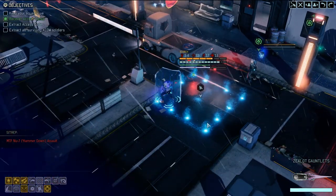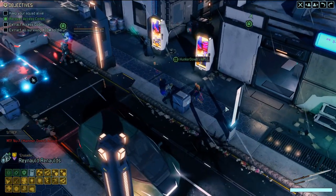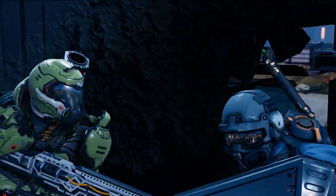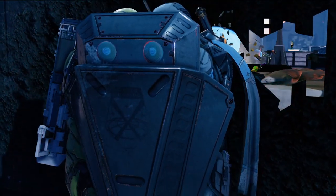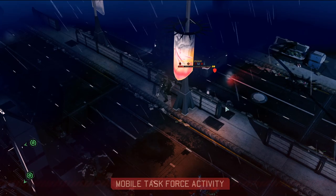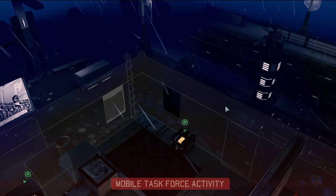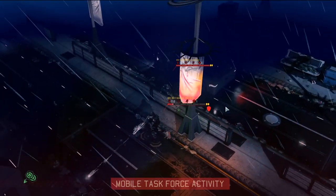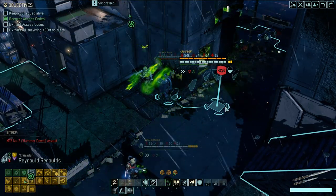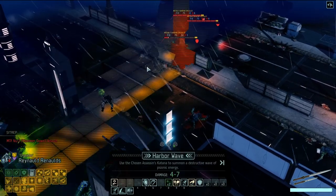Scorch, fall back as ordered - he took some damage, so I'm gonna give him a pistol overwatch. Who the hell does he have a shot on from back there? 51% on shotgun isn't bad. Is he suppressing? He is suppressing. Interesting strategy buddy. Harbor Wave him - I'll give you something to suppress. Let's go! A little less suppression going on now. Move on back.